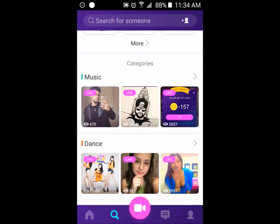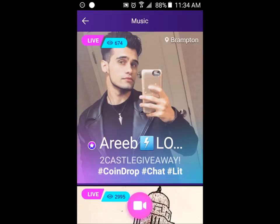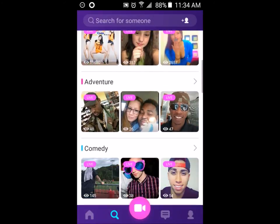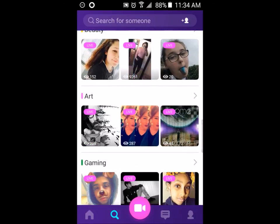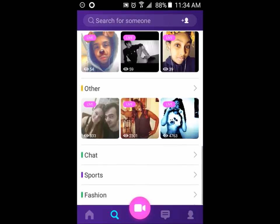Let's get into categories real quick. So here is the music category. You also have dance, adventure, comedy, lifestyle, entertainment, beauty, art, gaming, and other. And then you have chat, sport, and fashion.